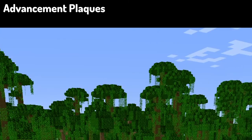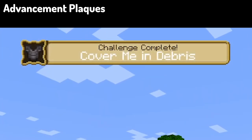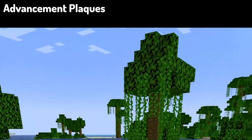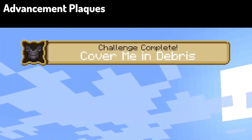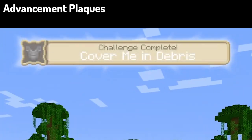Moving on, we've got Advancement Plaques, which is a mod that adds in some very cinematic pop-ups with fancy glowing plaques that pretty much make your achievements in Minecraft — such as killing some monsters and a bunch of other bits and pieces — feel that much more fancy and powerful whenever you get them, instead of just being a simple pop-up on the side and in the text chat.